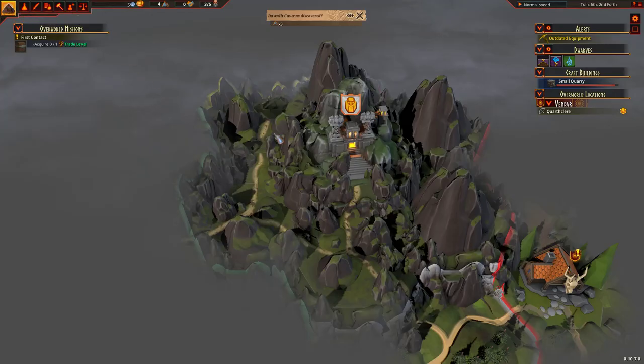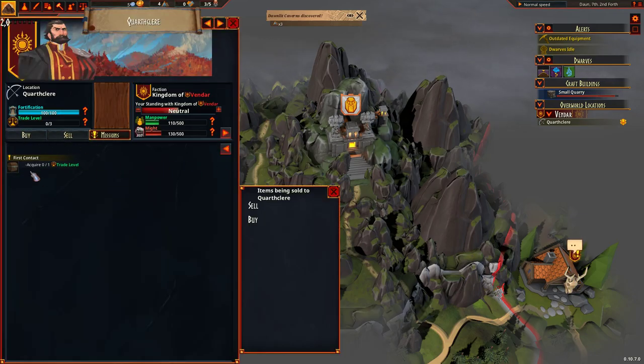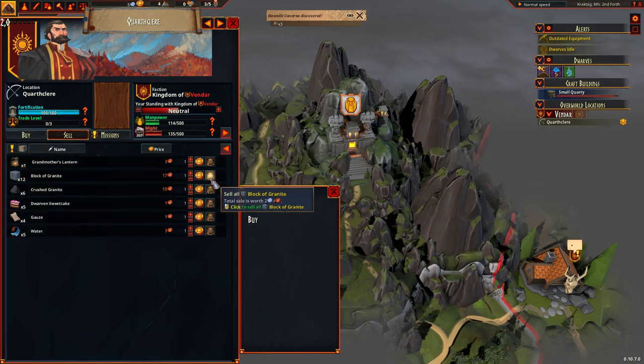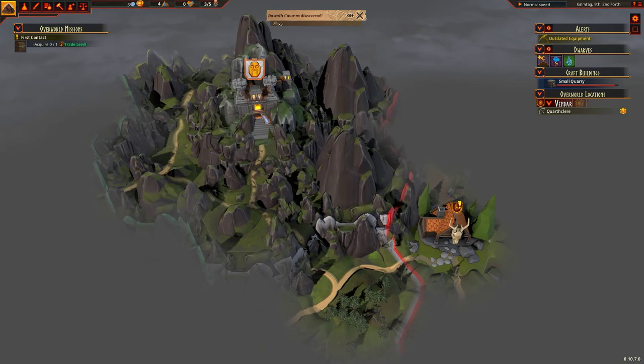Right, let's look at the above world and see what they want. These people are going to give us a mission. So you go over here and get a message for a mission. Acquire one trade level. We'll just sell them some blocks of granite. There you go, sell that. One of the dwarves will be able to sell that in a second.